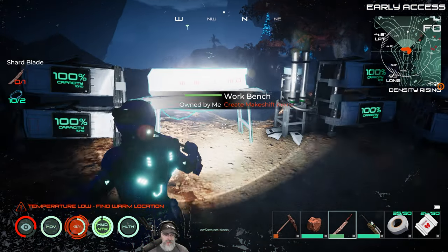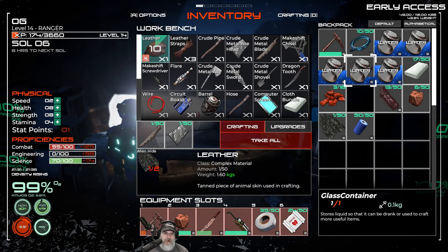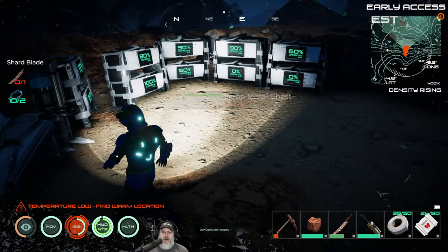We'll use the shard blade — look at that alien hide, man, it's a beautiful thing. Now we're going to turn all of this hide into leather: 10 pieces of leather, and then some of it we're going to turn into leather strips.